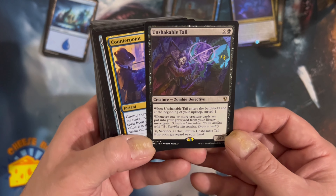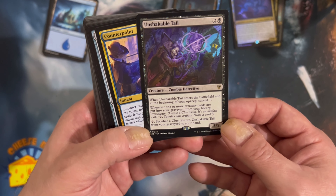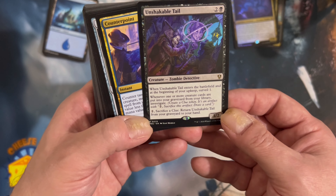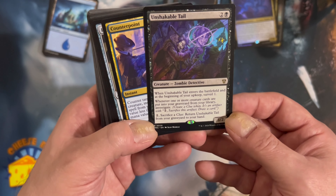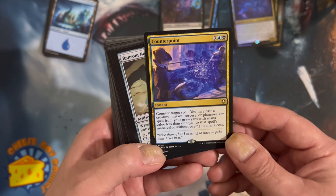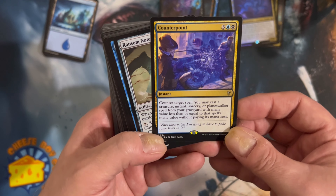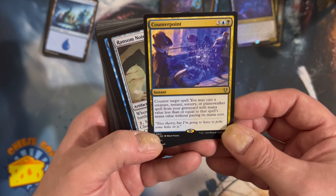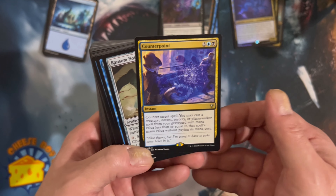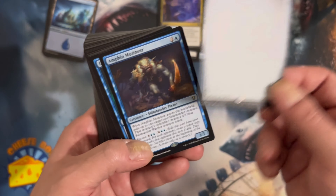Unshakable Tail - when it enters the battlefield and at the beginning of your upkeep, surveil one. Whenever one or more of your creature cards are put into the graveyard from your library, investigate. That's pretty good. Counterpoint - counter target spell. You may cast a creature, instant, sorcery, or planeswalker spell from your graveyard with mana value less than or equal to that spell's mana value without paying its mana cost. Good stuff.